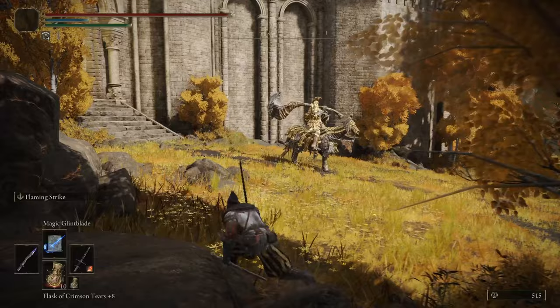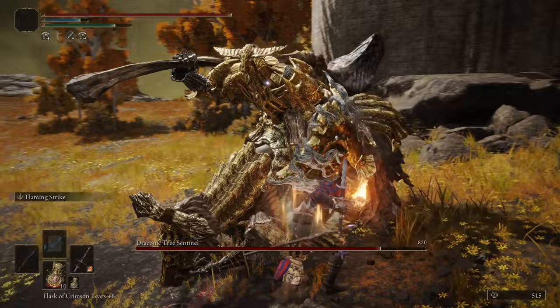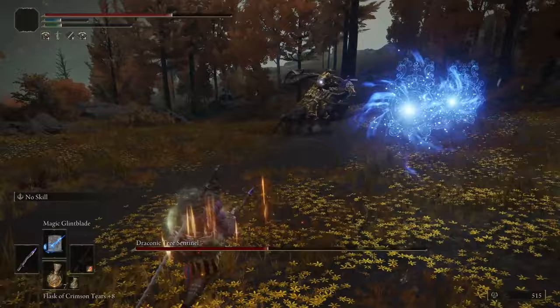First thing I did was kill the Draconic Tree Sentinel. I activated a Glintblade and then charged an R2 attack. This staggered him immediately, and it wasn't long before his phase transition. This is one of those fights where I wouldn't usually prefer a Greatsword because of its slower attack speed; however, I had many opportunities to use my Carrion Staff instead. Besides the Misbegotten and Crucible Knight duo, I killed every single boss in this run on my first try, so I can easily say this fight went pretty well.